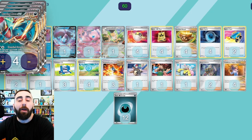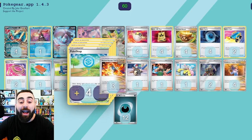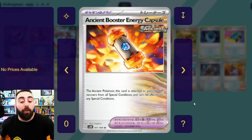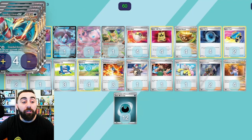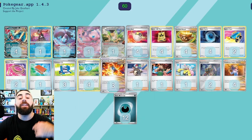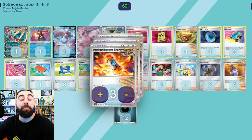There is always the chance they just Boss it up and KO it, but 230 health isn't the easiest to KO. We do have this Ancient Booster Energy Capsule — it's a tool card we can attach to our Ancient Pokémon — and we get 60 extra health, we recover from special conditions, and can't be affected by any special conditions. So this 230 two-prize basic Pokémon becomes 290 health with the Ancient Booster Energy Capsule, making it a little bit hard for our opponent to just decide to KO it.